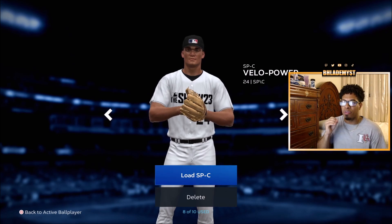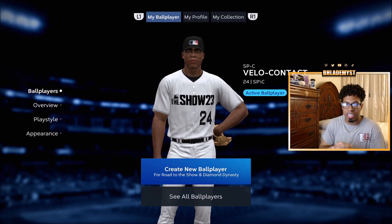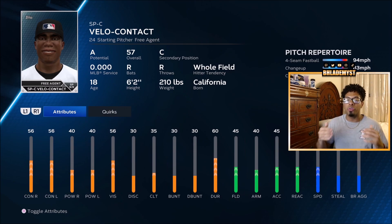The best two-way player build is the Cheesy Spark Plug, which merges the two best archetypes: contact and velocity. Looking at the attributes, you get a 72 hit per nine — the same as a pure velocity archetype — and a 30 pitching clutch, which does drop off slightly from a pitcher-only build. On the hitting side, you get 56 contact against both sides (76 when maxed), 40 power against both sides (60 when maxed), 35 batting clutch, 45 fielding, 40 arm strength, and 45 speed. This is the best two-way archetype to pursue.